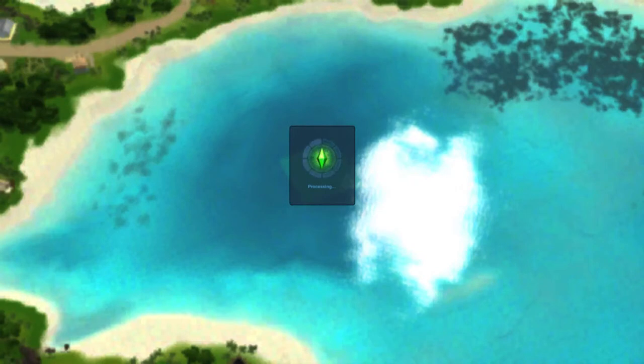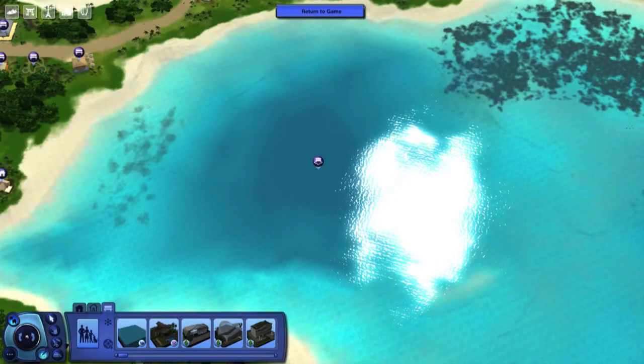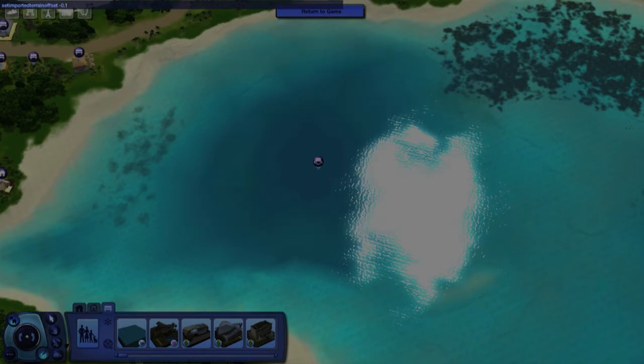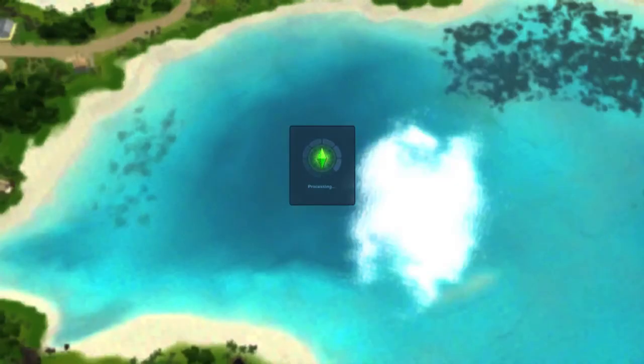Here I am bulldozing the lot after saving it to my library. Now fix the lot type because it will have changed to 'No Visitors Allowed' — make it Diving Area again. Keep checking on that lot type because it does change on you quite often. Now you need a very important cheat that will solve the swimming-in-the-air problem. Open the cheat window with Ctrl+Shift+C and type: set imported terrain offset -0.1. The number is critical, so make sure you type in that particular number. You can learn more about it in my video on the 'set imported terrain offset' cheat. Now we're ready to put the dive lot that you saved to your library back into the lot.